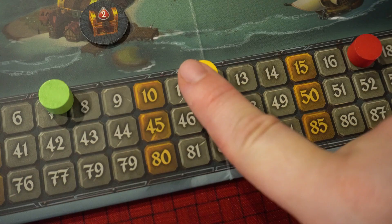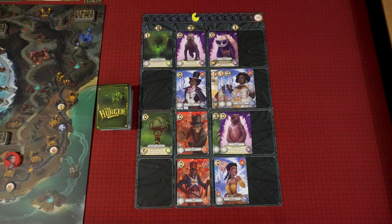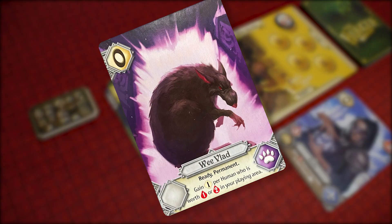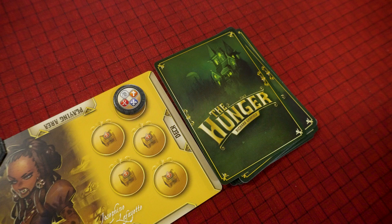Hunting is how players build up their deck and earn points, by essentially purchasing cards from the hunt track. On your turn, you can only hunt once unless a special card effect tells you otherwise. To hunt, choose one card or pile of cards on a single space of the hunt track — the cost of taking the cards in that space is listed here. When you hunt, you must take all the cards in that space and add them to your discard pile. Cards with the ready keyword in bold are the exception: when you hunt one of these cards, you have the option of placing it on top of your deck rather than in your discard pile.